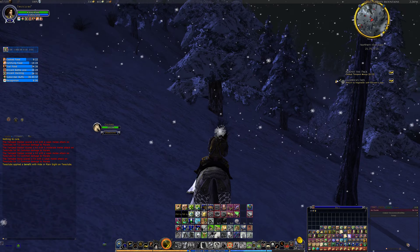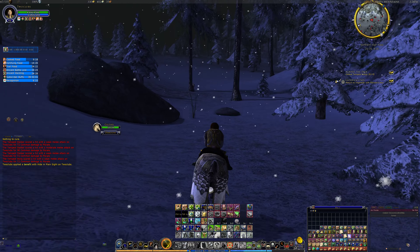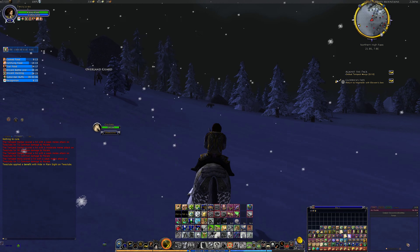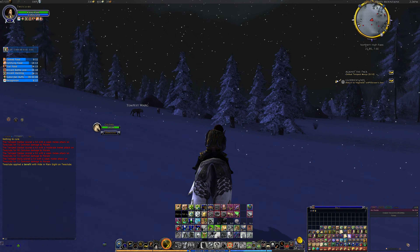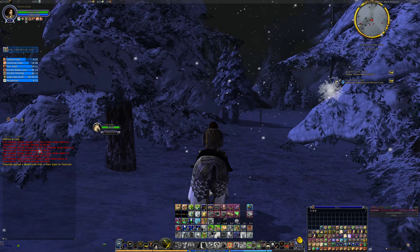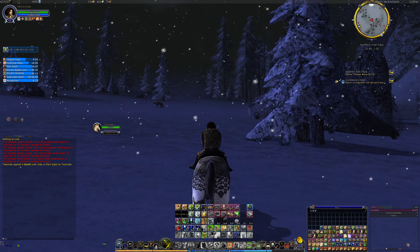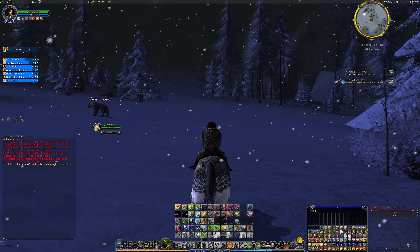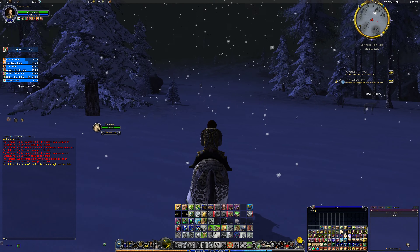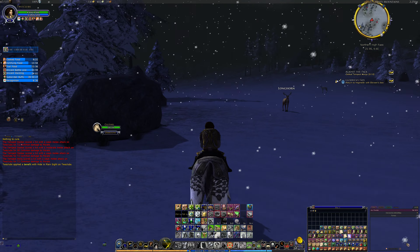Avoiding as many wargs as I can, but it doesn't matter if I pick up a couple of invisible sneaking ones — they won't be able to travel as fast as I am and they won't dismount me. Then just go back to the quest giver and continue on with the next quest, which will be defeating Black Fang.